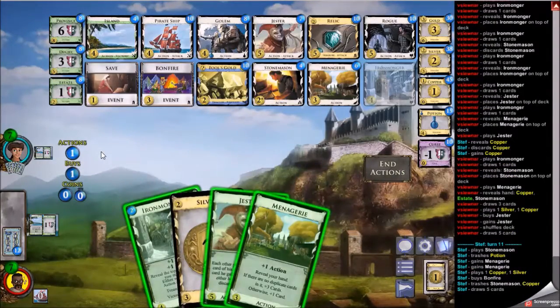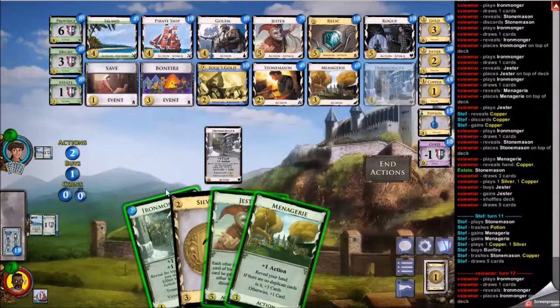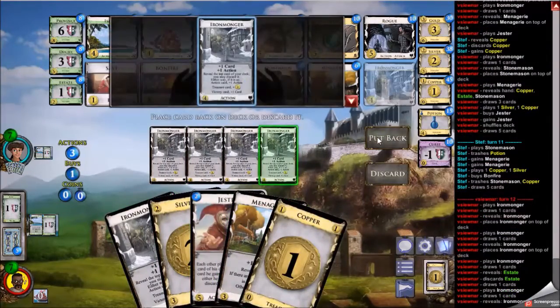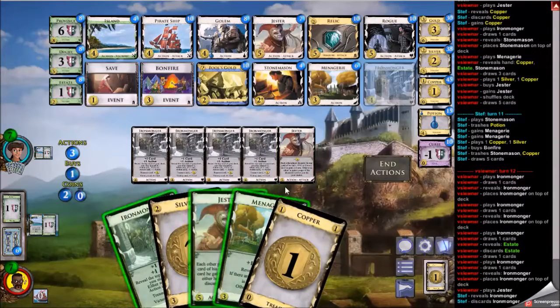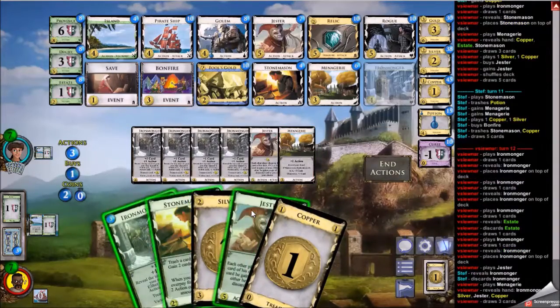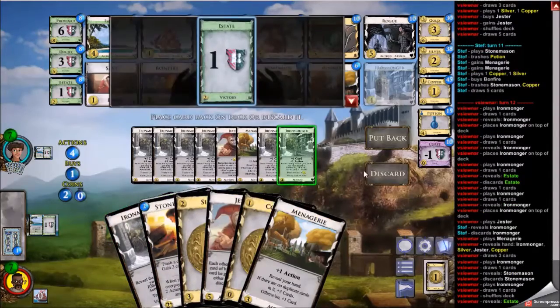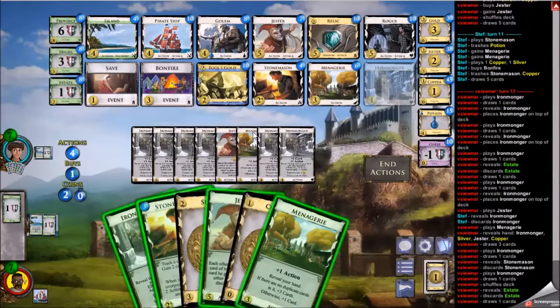My opponent picks up a couple menageries off that potion — a nice turn for them. They now have two golems and a couple menageries, so they're set for draw. At this point I spent quite a bit of time thinking about the end of the game, because I have three stonemasons. I believe my opponent only has two because they trashed one of theirs, or will trash it soon. With three stonemasons and enough actions to play them, I'm thinking about ways to end the game.